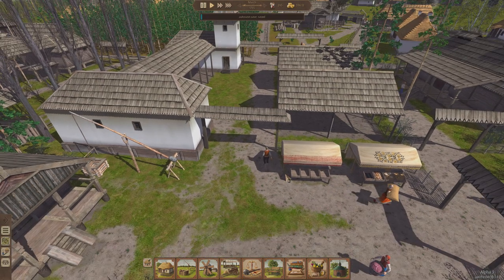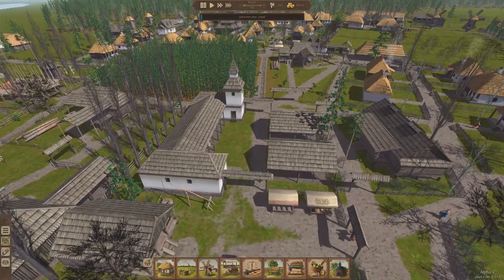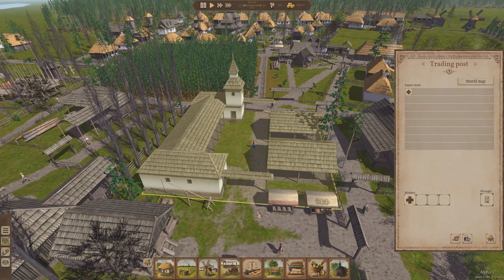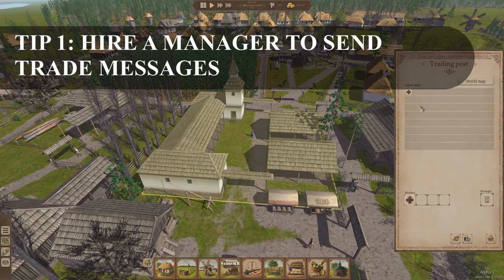So what do you do once you get your trading post? Well, here's your trading post — let's click on it. Once you get your trading post, the first thing to do is actually hire a manager. Because without a manager, you cannot do many things that make trading posts useful. So let's hire a manager first. And we've hired our manager.